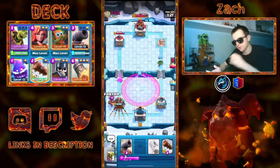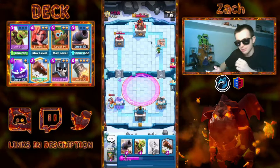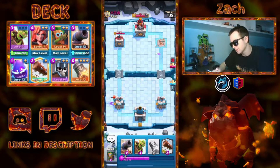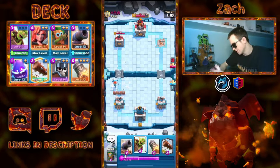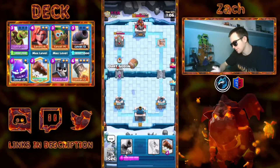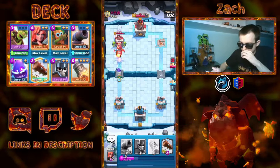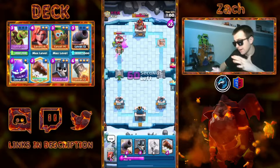I'm going to go for this Valkyrie now, try to get as much of this Miner taken care of as I can. Lucky for me, that Firecracker did get targeted by the Tower, which is very important. So that Log is not very good — now I can just go for this and there's no way to punish me. I can also Dark Goblin, and it's even harder to punish me. Let's go Electro Spirit to reset the Inferno — that's very important. Keep the tank alive for as long as possible.